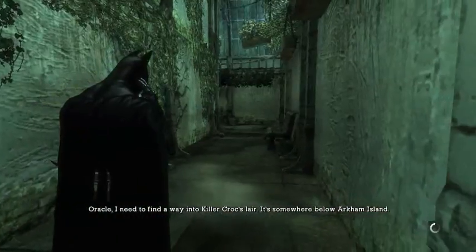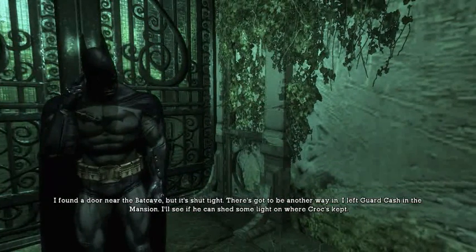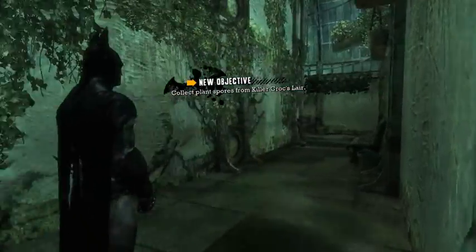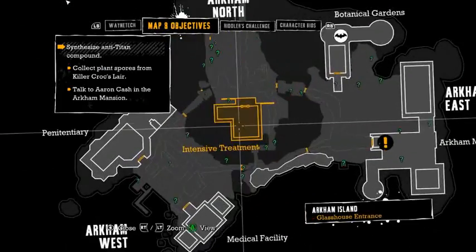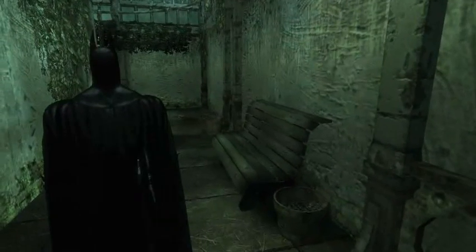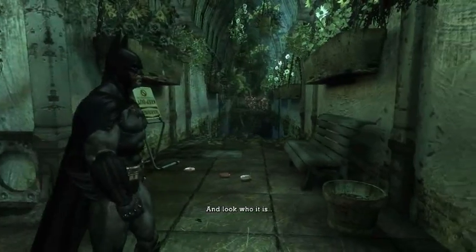I need to find a way into Killer Croc's lair — it's somewhere below Arkham Island. There's nothing on the system about where he's kept. I found a door near the Batcave but it's shut tight. There's got to be another way in. I left guard Cash in the mansion — I'll see if he can shed some light on where Croc's kept. Also Oracle, show me to the nearest daisy patch. I need to go back to the mansion and talk to Cash. There's no way anything will happen that'll make this whole situation go belly up. No way.